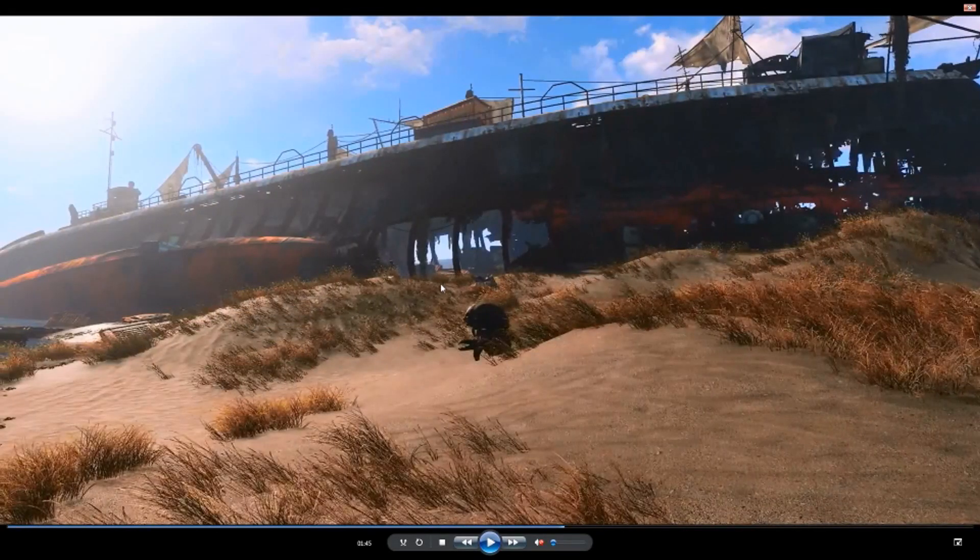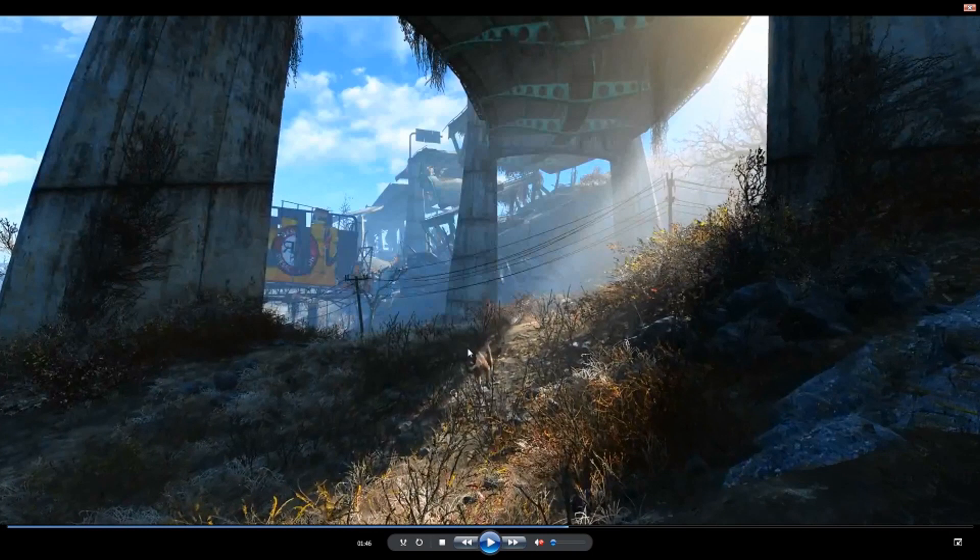Here we have a beach scene. We can see a city up at the top, but then we've also got another civilization down below. There's some kind of boat that will obviously be explorable. And then obviously the main part is the Mirelurk standing right in the middle of the beach. Some people think it might be a new creature, but that's definitely a Mirelurk — look at the claw. That's definitely what it is, and if you watch how it walks, you can see what it is.